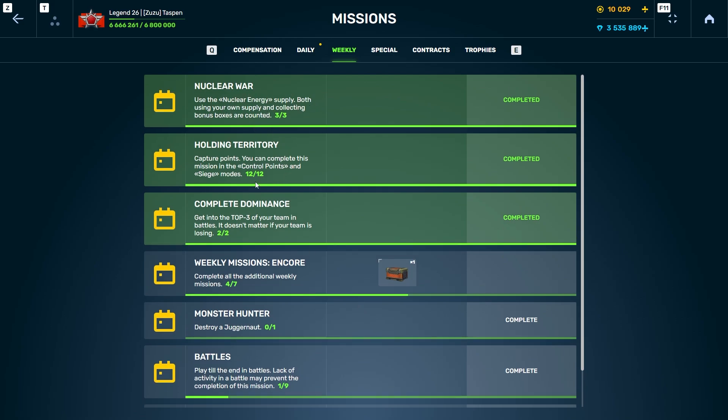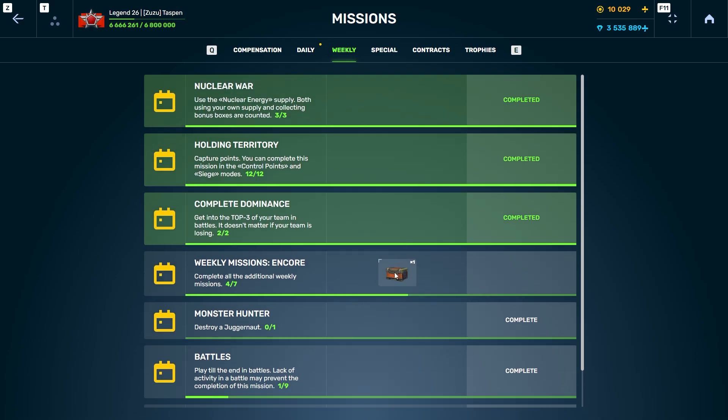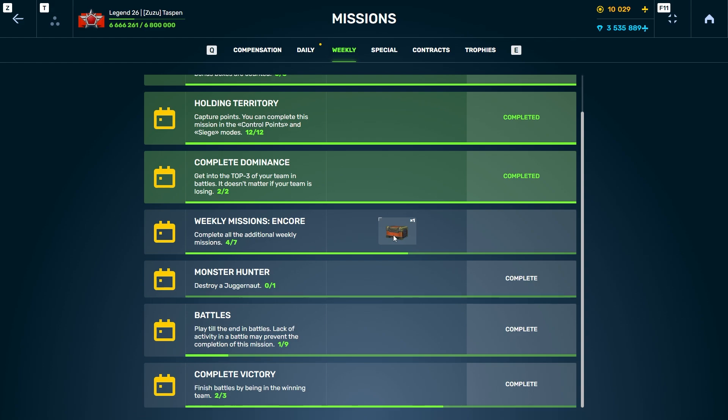These missions require things like using three nuclear supplies or collecting three control point caps, getting top three twice, and other tasks such as destroy the juggernaut, finish on the winning team, and play till the end of nine battles. Unless you're doing assault, that's going to take you almost three hours. We might as well get these done and see what one ultra container gets us.